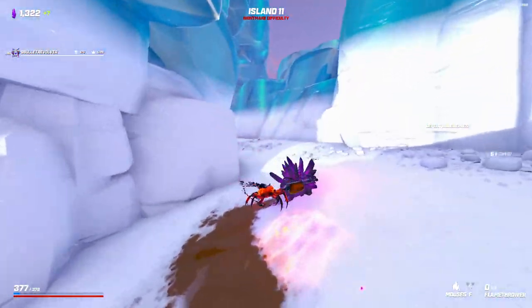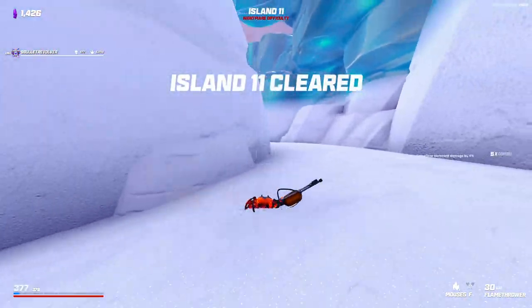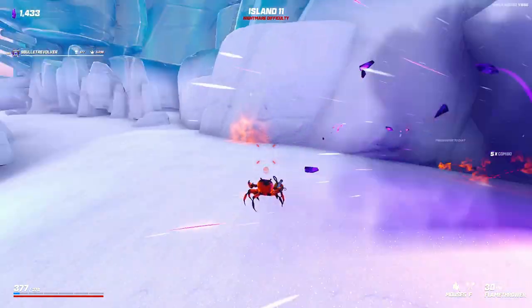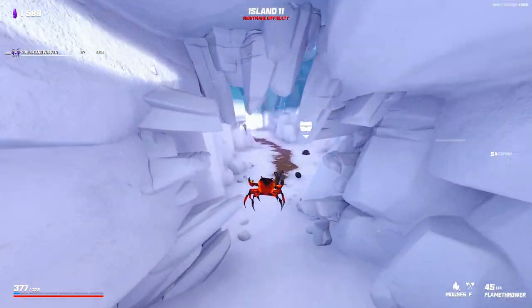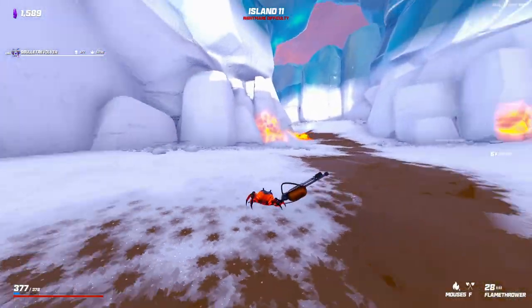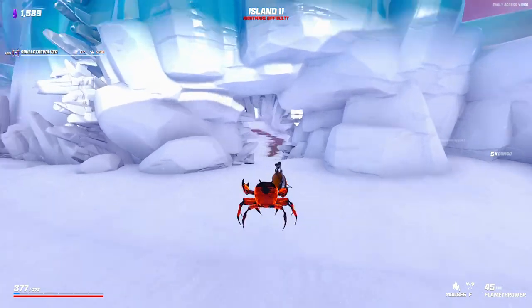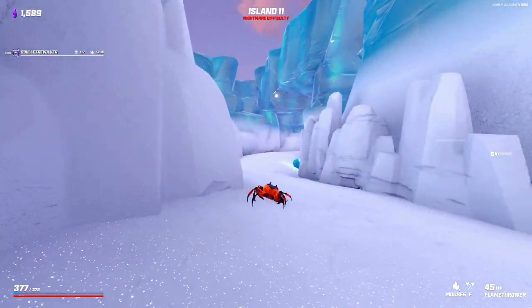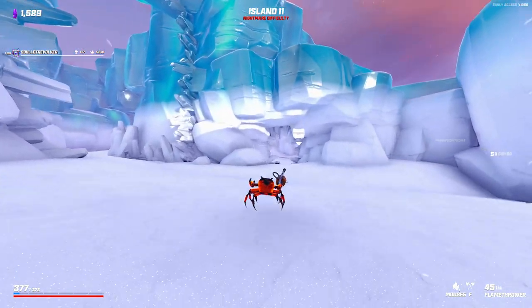This island can be a little tricky. You start here — if you move forward and fight them in this area, you'll probably be good. Sometimes the island is going to be a little bit tougher than that and you need to hide out here. And when you do that, some enemies will come on this left side, so you just want to make sure that you watch both sides as much as possible.